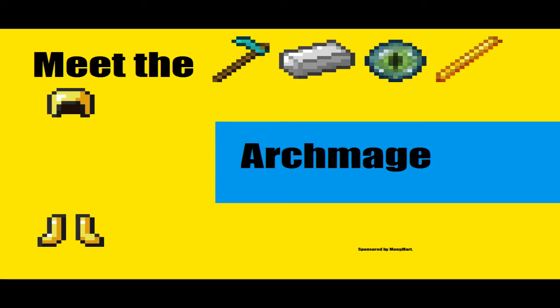The Archmage uses a golden helmet, golden boots, any chestplate, no leggings, a diamond hoe, eye of ender, blaze rod, and iron ingot.